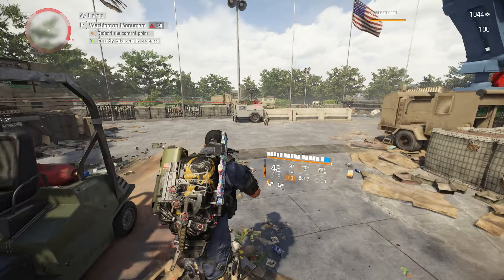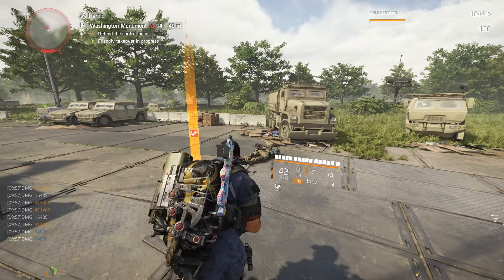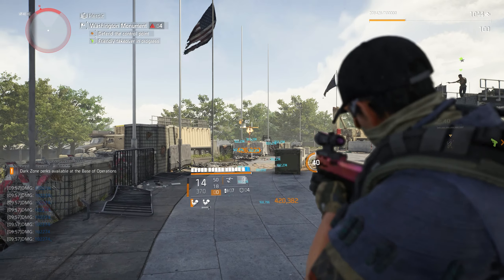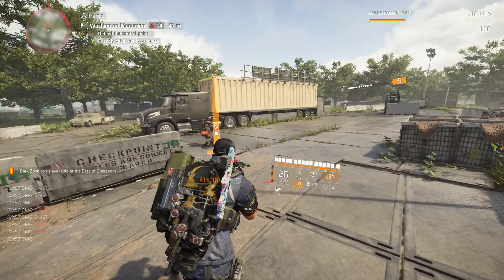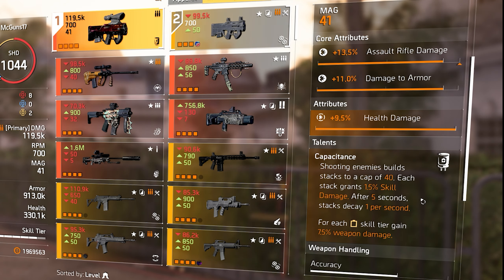It's a pretty interesting build — I like how it came out because I've been trying to achieve this. I finally got to the point where this is it, the build I wanted for the hybrid Capacitor. Let's check it out. We have the star of the show: the new exotic assault rifle added in this new update — the Capacitor. It has a base damage of 51.7k, RPM of 700, and a mag of 41.